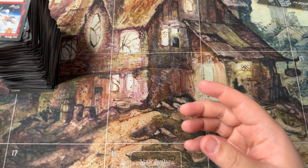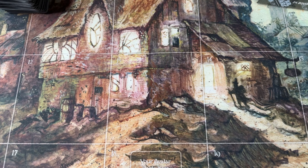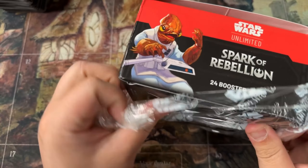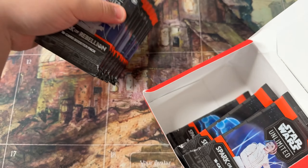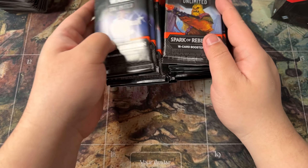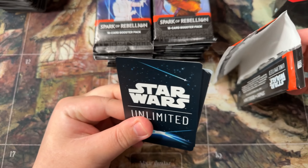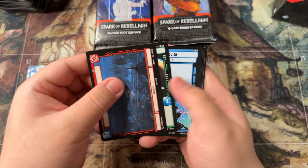On to the last box — the sixth box. Can we end strong? Are we building up to a showcase, maybe a foil legendary, a hyperspace legendary, or a hyper foil? So many words to remember when talking about this game. Alright, here we go — box number six in our very first case. Let's see if we can get something special.